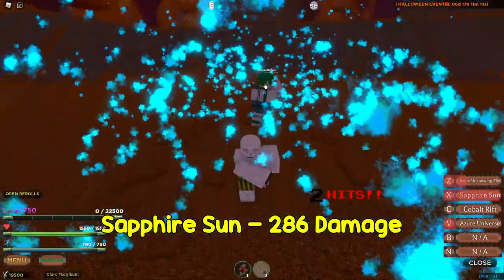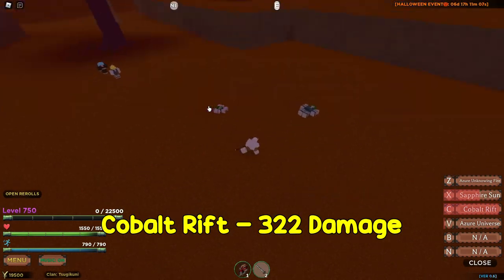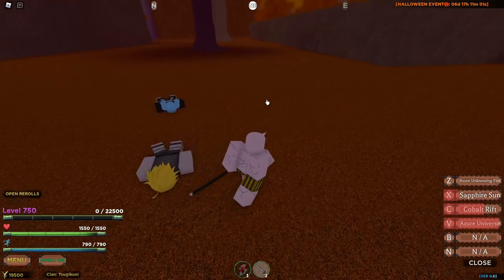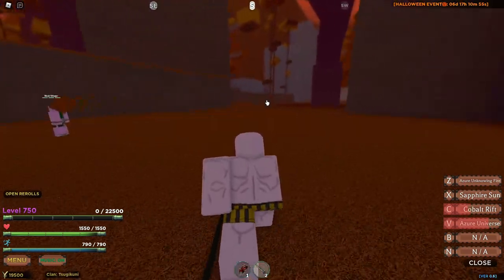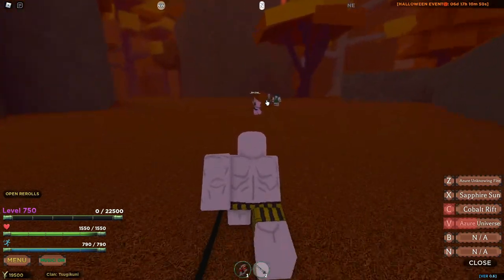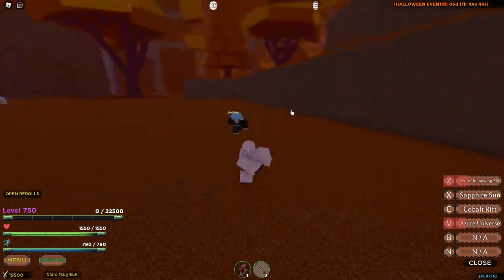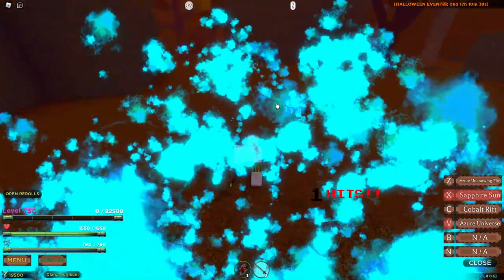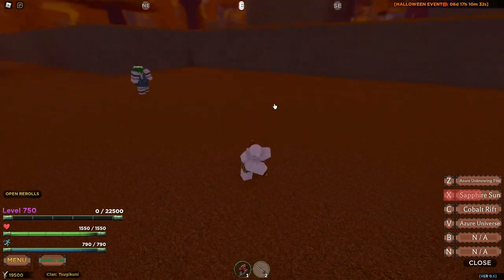Sapphire Sun does 286 damage, Combat Rift does 322, and Azer Universe does 246 damage. This is basically flame breathing and I have no problem with flame breathing — it's pretty decent in PvP. The only problem is that this breathing style is literally just a reskin. I honestly don't think it's worth getting. It looks cool with the blue color but it's just a reskin.